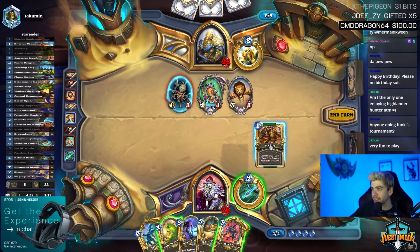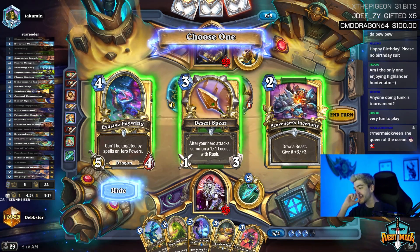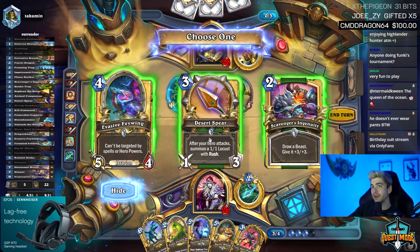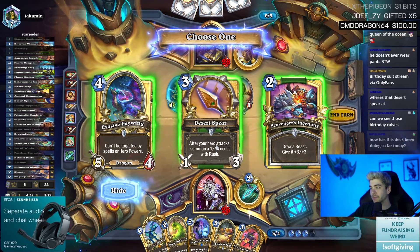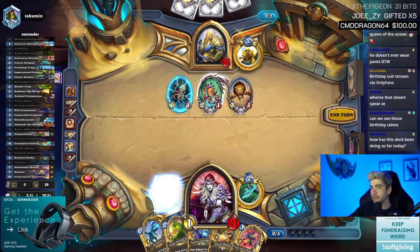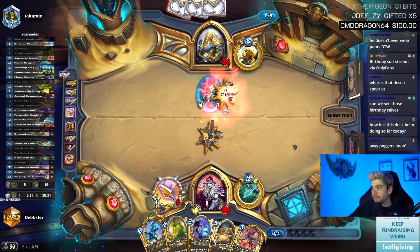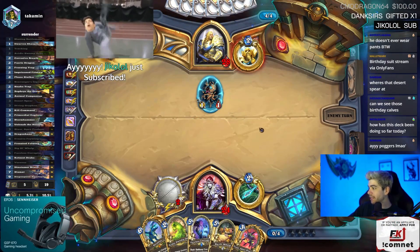Looking at Zixor and Tracking — starting with Tracking first. Debating whether to use Scavenger's Ingenuity. Spear looks so good to me. He might be Murloc or Highlander — why is he running Pride? Okay, Spear and clear: take two, clear the 3/1 so it doesn't hit me. Ingenuity would have been really nice, especially if we played Zixor, it died, and then we pulled it.